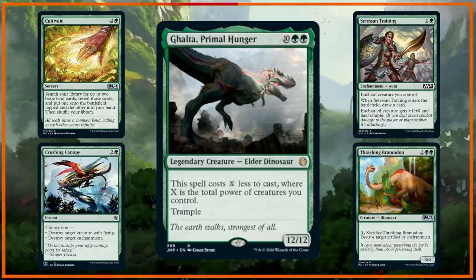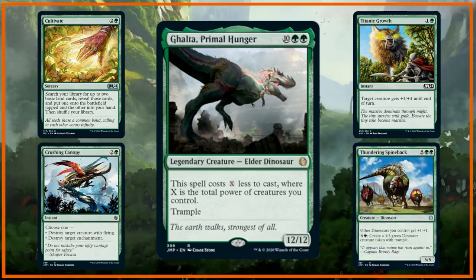The second variation swaps Setessan Training and Brontodon for Titanic Growth and Thundering Spineback. They do move in herds.